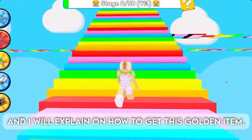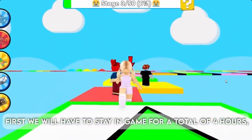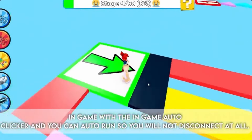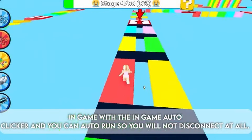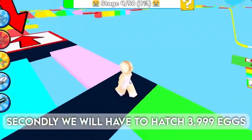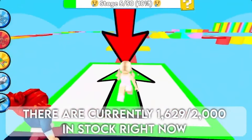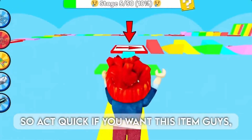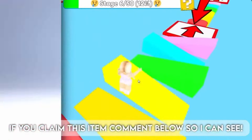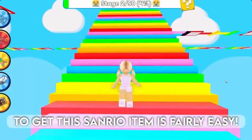To get this cute golden item, first you will need to stay in game for a total of four hours. It may seem like a long time, but you can use the in-game auto clicker and auto run so you will not disconnect. Secondly, you will need to hatch 3,999 eggs. There are currently 1,629,000 in stock right now, so act quick. Here is the cute golden item.